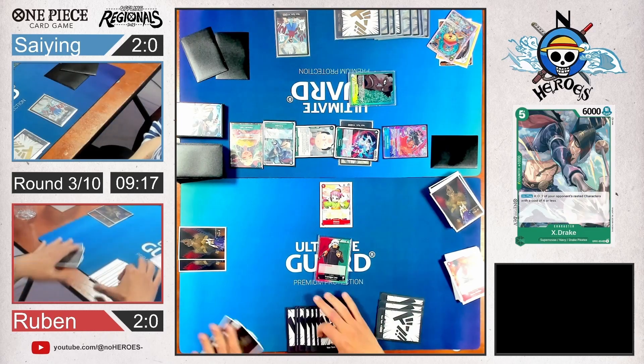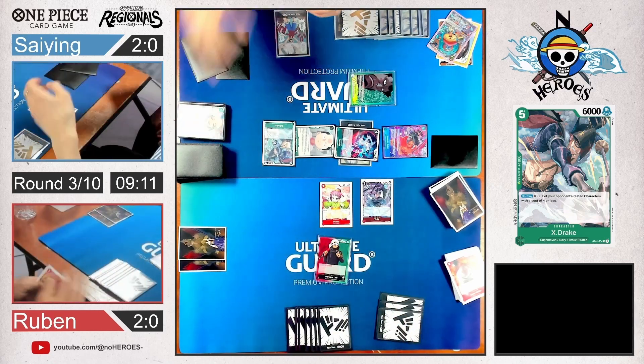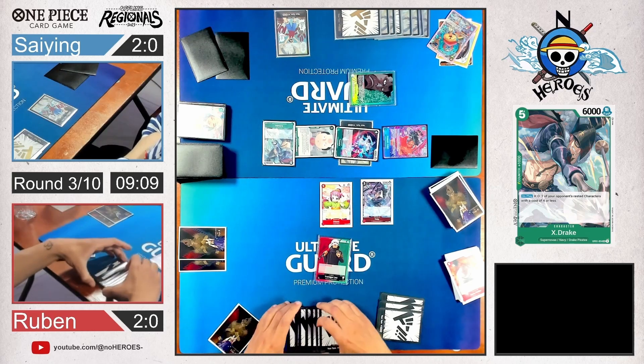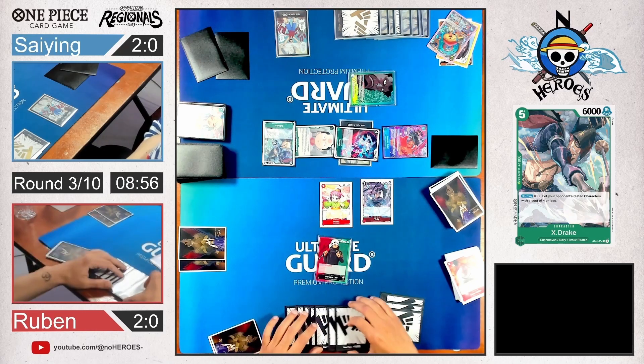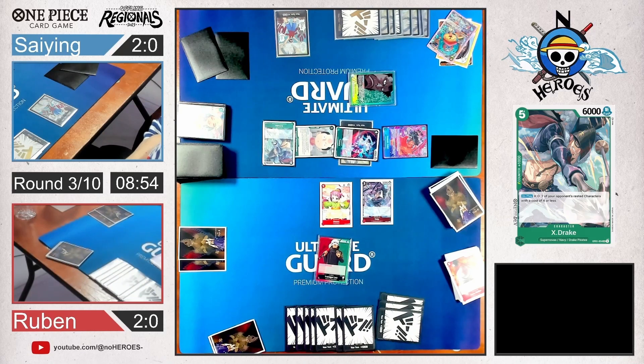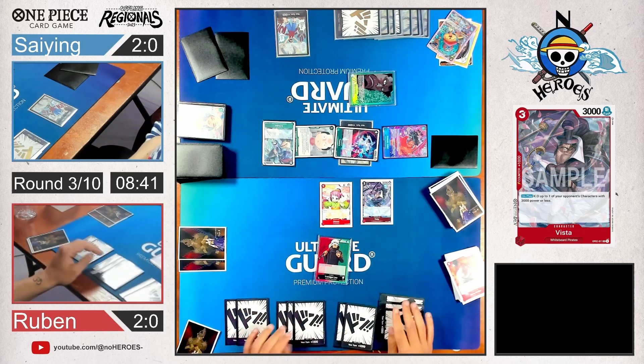X-Drake KOs a character with a cost of 4 or less — that's what he did with Odin. There's a Vista with 6k base — drops a life for a life. Toki — he KOs a character with 3,000 or less on play, so he got rid of his blocker. He doesn't have that much board pressure though, so he could go for life or try to clean up Yamato with Law.